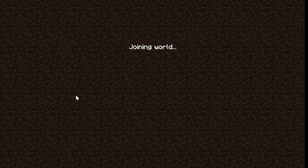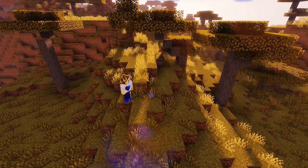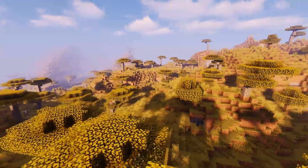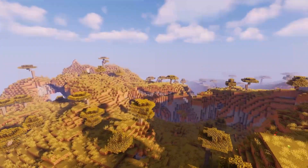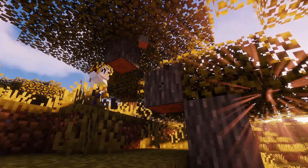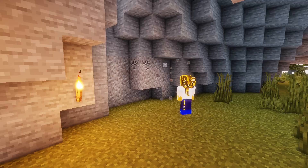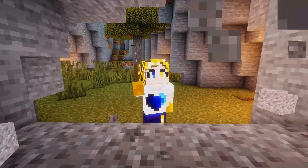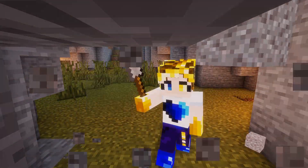I start by opening up a random seed. This world turns out to be a Savannah biome. I have a look around and see what blocks are nearby. I make sure to stay close to spawn and only gather resources that are easy to collect nearby. In this world specifically, I was able to find acacia wood, oak wood, diorite, stone, and gravel. I always collect gravel if I can because it is incredibly useful and can be used for a lot of different things.